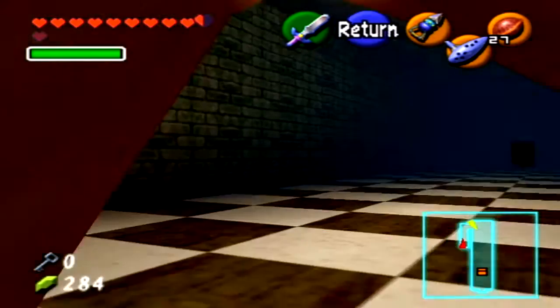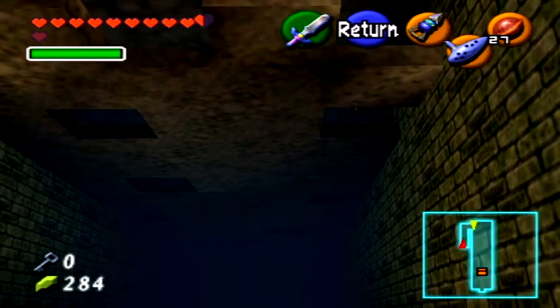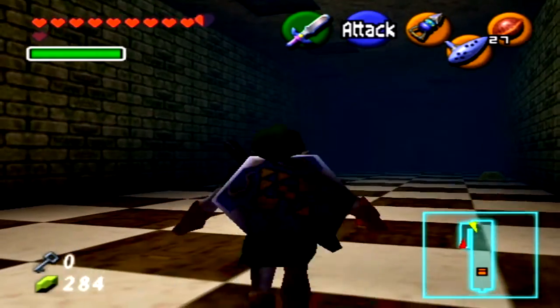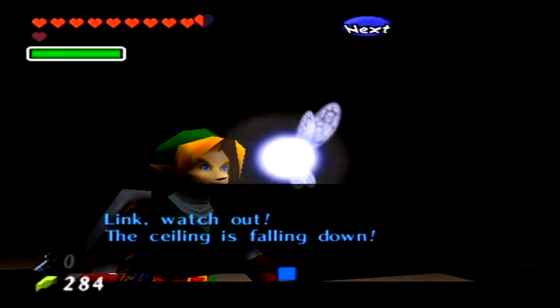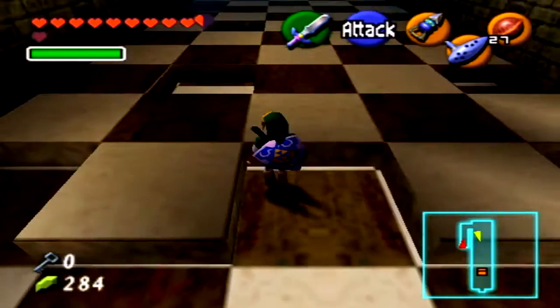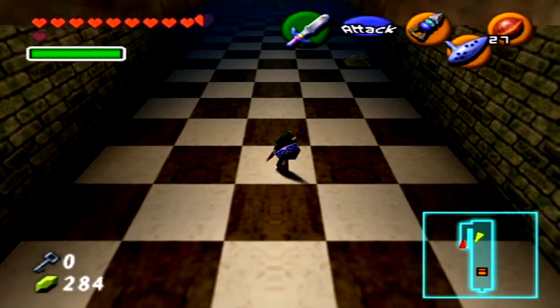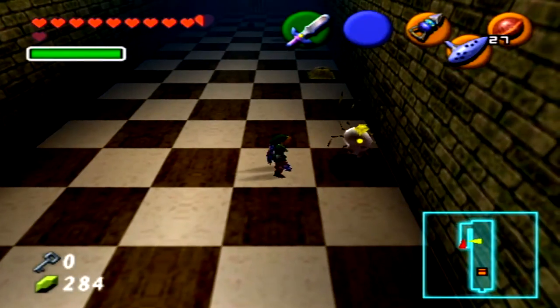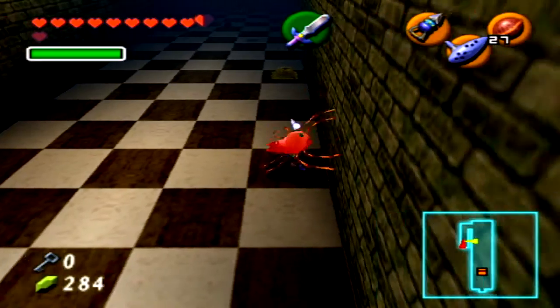So in this room there's a falling ceiling. You can see there are holes there, and those are the only places we're safe. Pretty much find a hole — Link, watch out! The ceiling is falling down! And see, there you go. We're unable to z-target at all here.